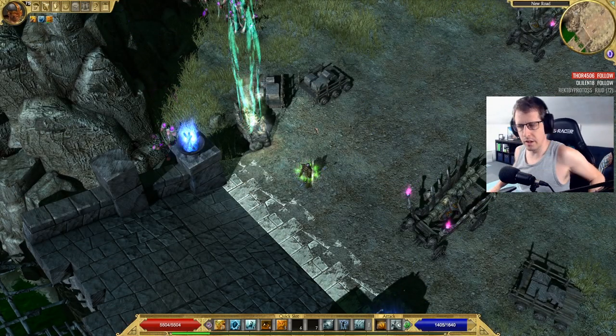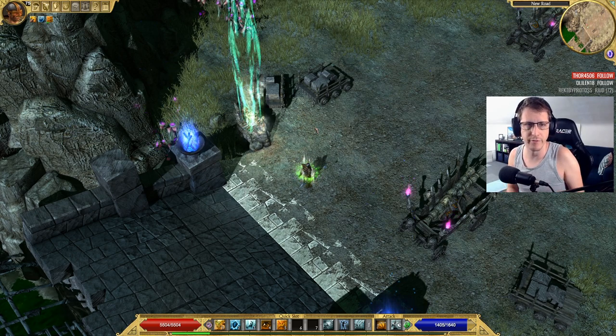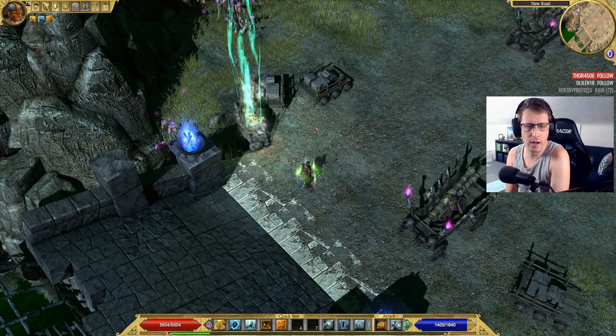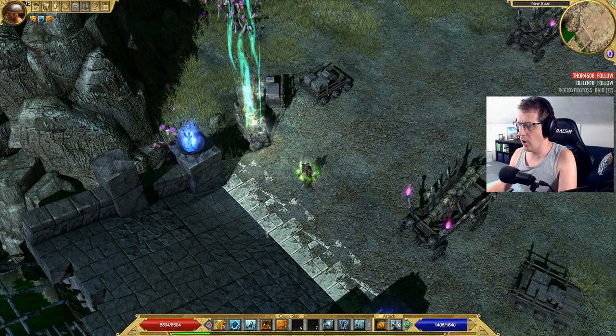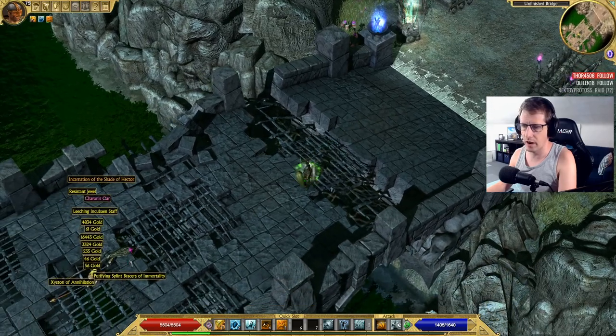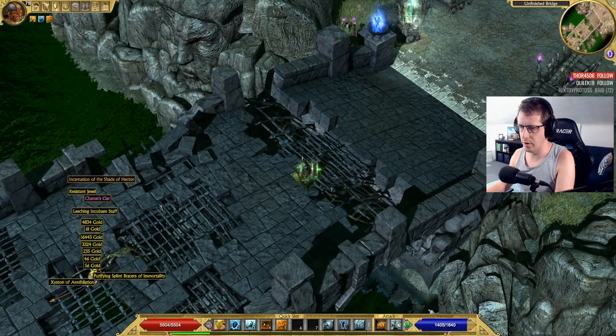Hey guys, kerplunk here. In this video I'm going to show you the entrance to the Act 4 legendary dungeon — the one that requires keys in the new patch. Here we are on the other side of the bridge after we've killed Charon; we're in the River Styx. This guy drops the ore in that area.